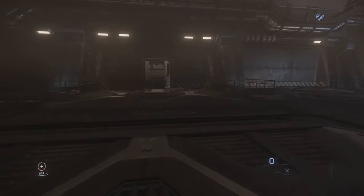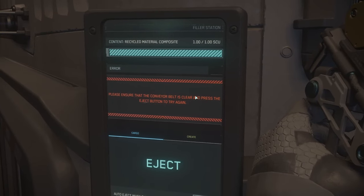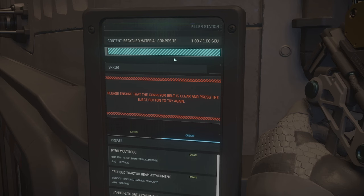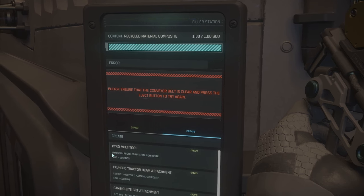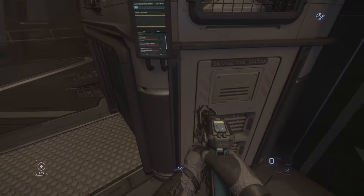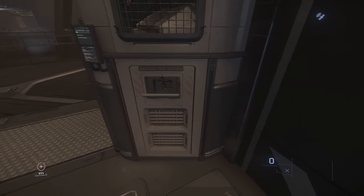One last thing I want to show you is that these machines can let you create multi-tools. As you can see here, I salvage a little bit more — the equivalent of one SCU which stays inside the machine without ejecting the box. If you eject the box, you will not be able to craft because the material will not be available anymore. Once you're ready, you can go on the panel, click create, and you can see that you can manufacture a multi-tool tractor beam. So if you forgot to bring one, it's a way to create one and be able to manage the cargo.